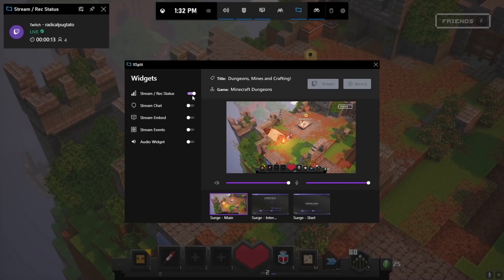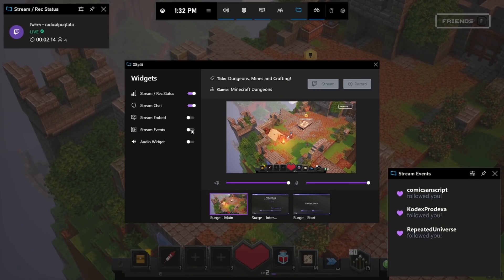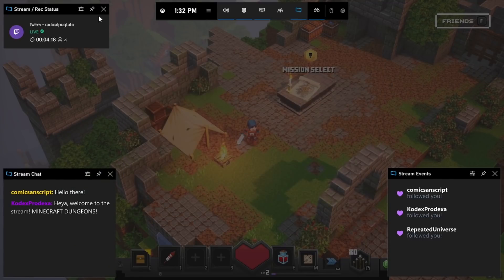That's a huge Game Bar update coming your way. Don't forget to check it out — all you have to do is hit Windows+G to see all the updates in Game Bar without ever having to leave your game. Thank you, Daniel, for joining me today. Absolutely, thanks for having me. And thanks so much for all of your feedback — we'll have more updates for you next time.